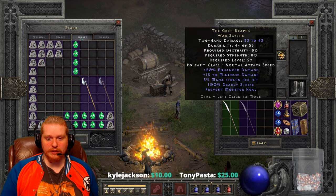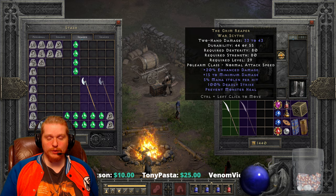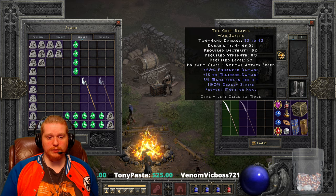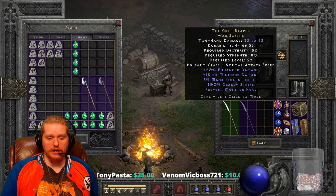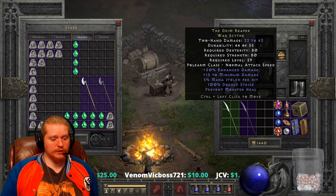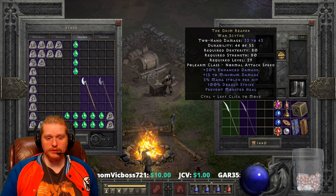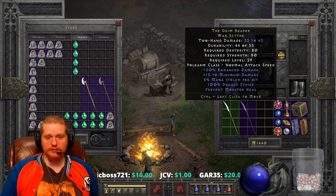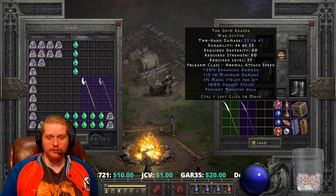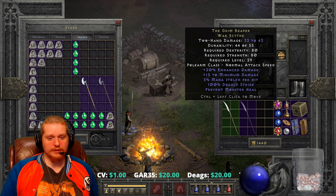Most notably, what strikes out right away is the 100% deadly strike, which means it is going to hit for double damage no matter what. As we take a look at this item, I feel like we're going to expose one of the silliest mechanics of Diablo 2 — an item that is good for a little while but immediately falls off at higher levels. Without further ado, let's dive right into it.